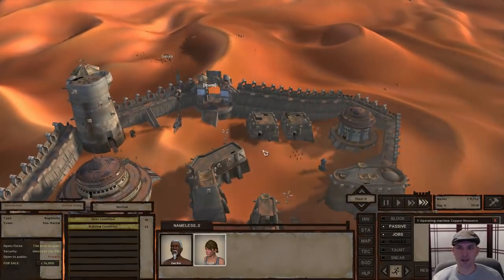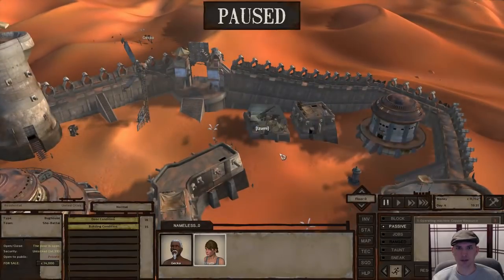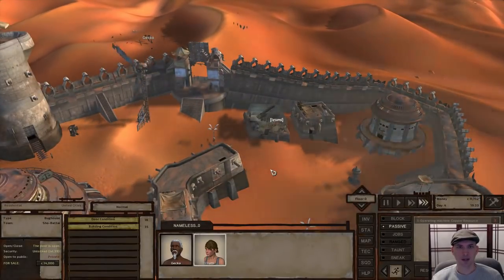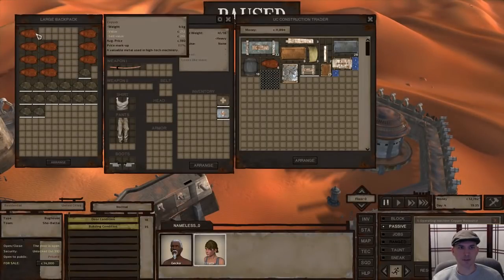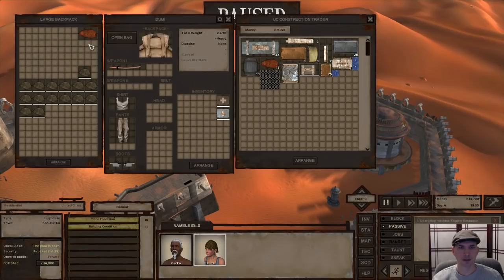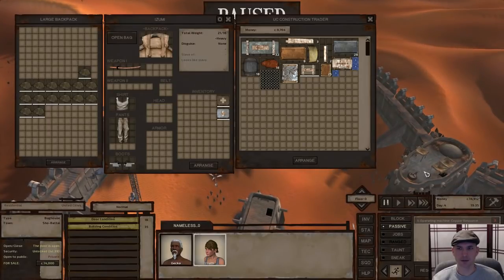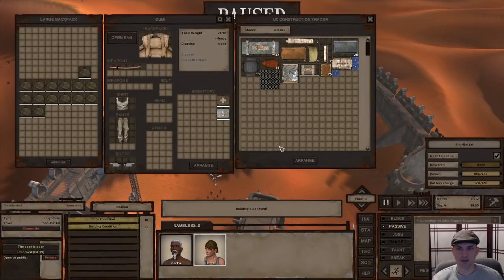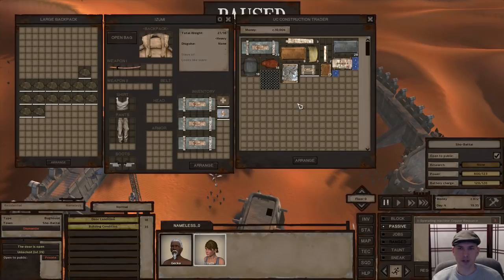I'm going to keep an eye on Gecko while I leave him behind. I'm going to turn Izumi's job off for the time being so she doesn't try to go back there constantly. Let's see where selling this puts us. Just over 14,000, which is enough for the house. All right, we now have our own home. It takes three building materials to get a research bench.